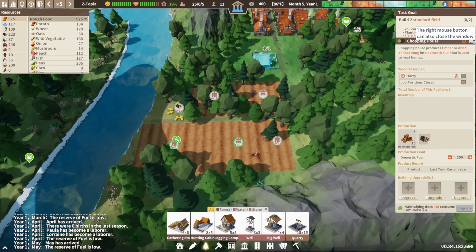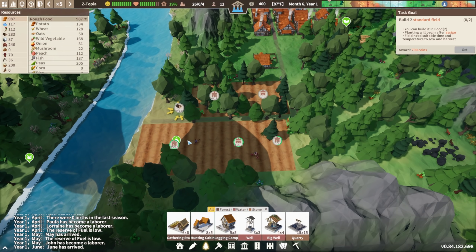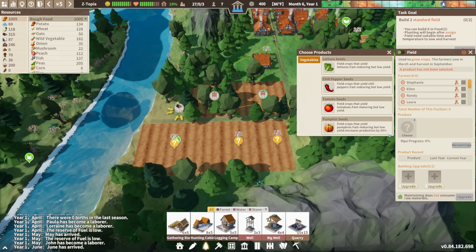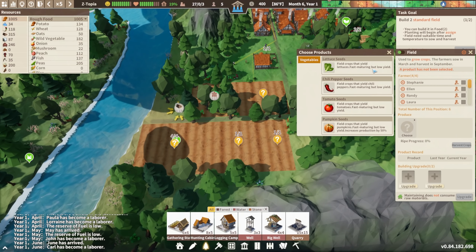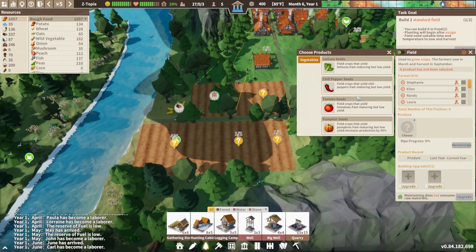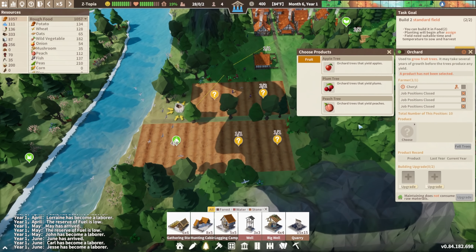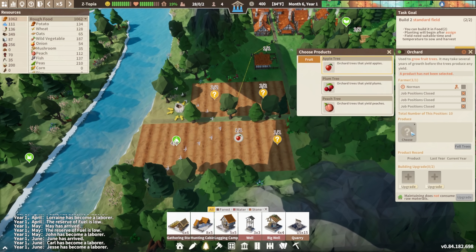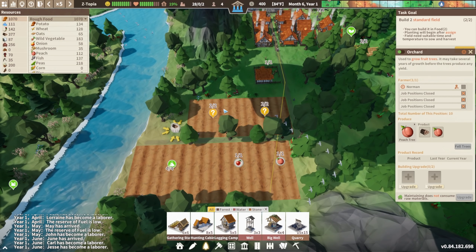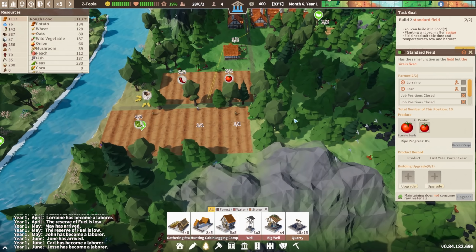Here's our first field — it's almost done. We have to select seeds to grow. Choose — field crops that yield lettuce, fast maturing but low yield; field crops that yield chili peppers, fast maturing but low yield. Let's do lettuce, apples, and peaches. And in this field let's do chili peppers and tomatoes — a little variety. This will be a little farming district.